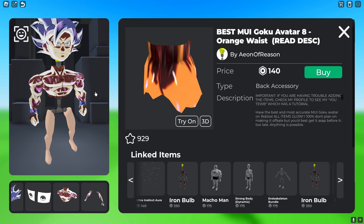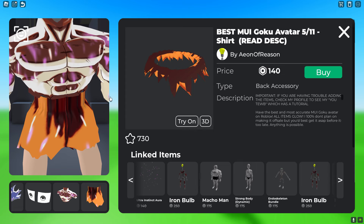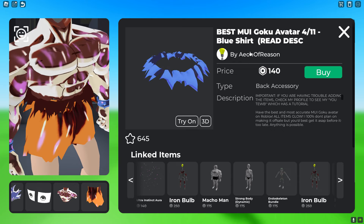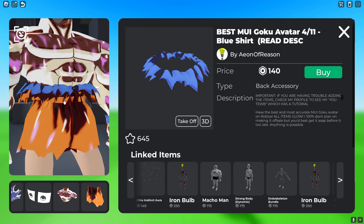Get the Orange Waist which costs 140 Robux — it helps transition from the torso to the bottom. After that, get the Best Mu Avatar Shirt, and then in between that get the Best Blue Shirt which costs 140 Robux.